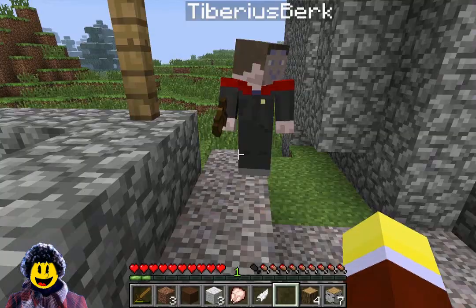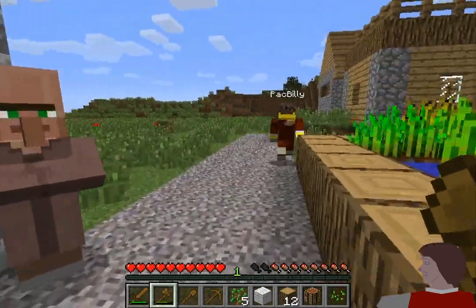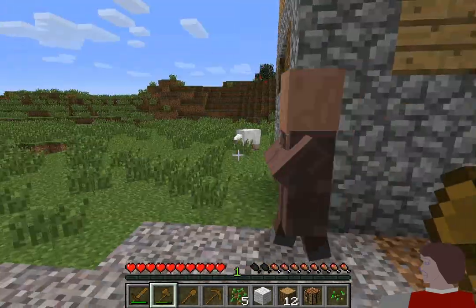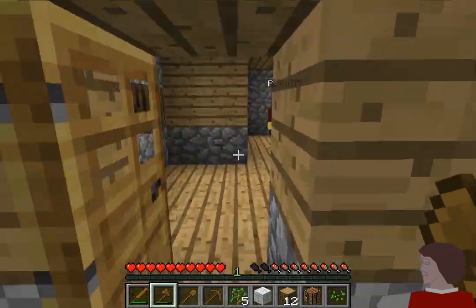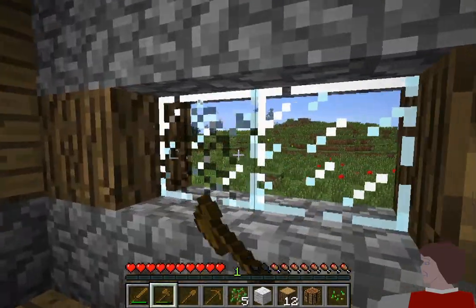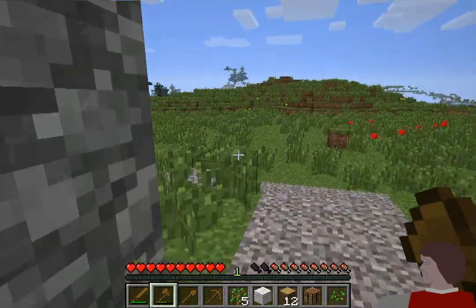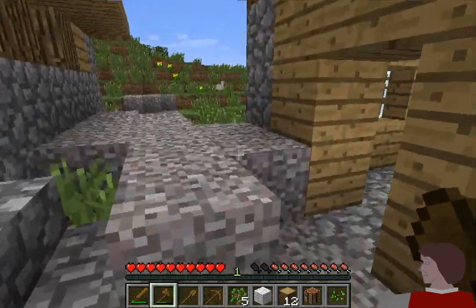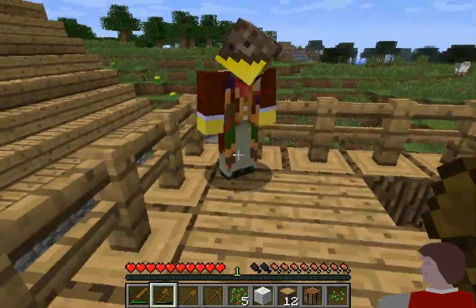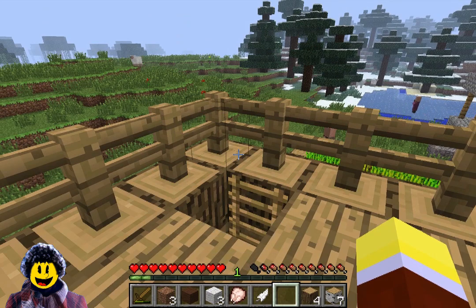We could stay in one of these houses overnight if we need to — it's quite convenient. Do you know how to open doors? Right or left click on them. There we go. We can alter these houses — just go into this guy's house and start smashing the windows and they won't get upset with us. Can any of the baddies climb ladders?